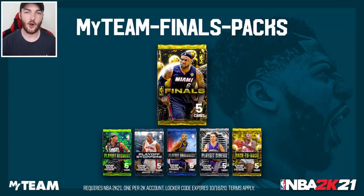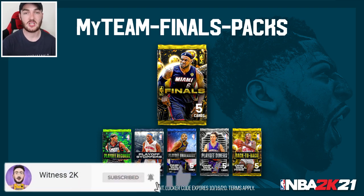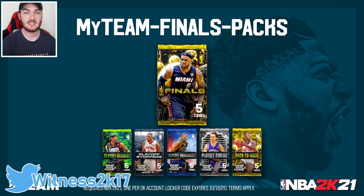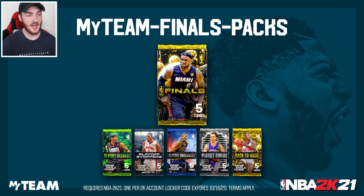This is the second code up on the screen right here guys — it's a really good one. It's a MyTeam Finals Pack locker code: you get a guaranteed pack, either one of the new Finals packs that just dropped today or one of the playoff packs — Playoff Stoppers, Playoff Underdog, Playoff Dimers, or Back to Back. Guaranteed one of those packs, really sweet. I would probably recommend the Finals ones even though the odds seem pretty tough. Either way, really good code guys. Subscribe to the channel with your notification bell so you never miss locker codes. You can follow me on Twitter at Witness2K17 — link in the description.